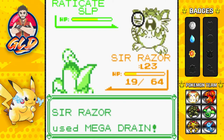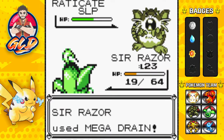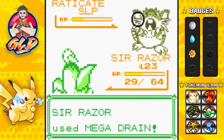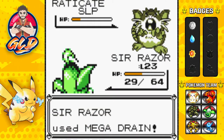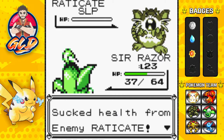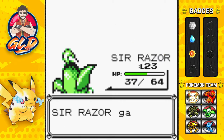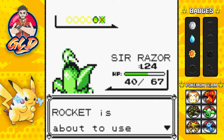Let's go with the Mega Drain. And there it is. Who needs potions when you got Mega Drain? Raticate is still asleep, so we're actually working on this thing. Another Mega Drain does it. And just like that, Sir Razor is at level 24.